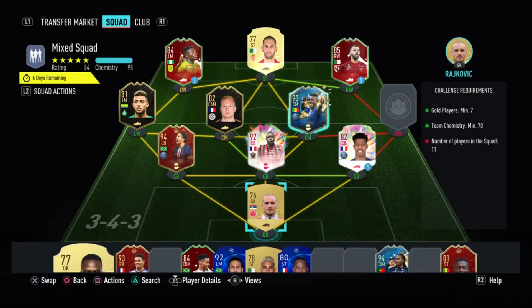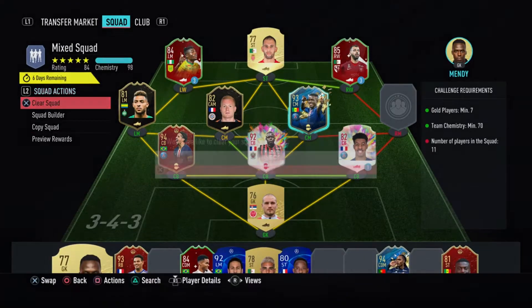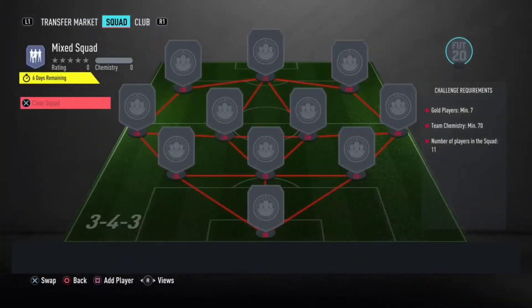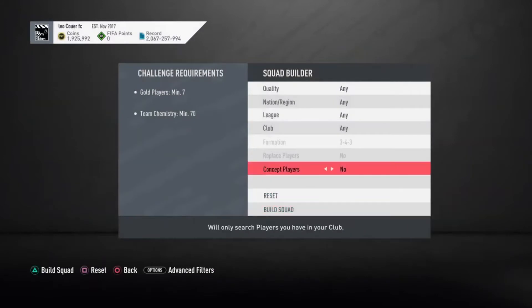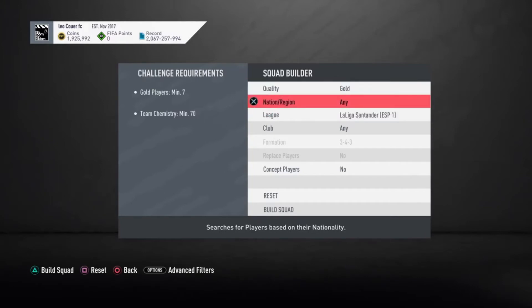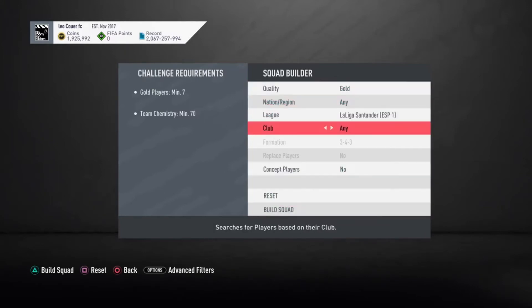I'd actually advise you guys to go for the 85-to-92 because you literally cannot lose. This is the first time I've seen an SBC from EA where you cannot lose. If you get an 85, use it toward the Dembele SBC. If it's higher, same thing. If it's a 92 or 89 and it's really good, just keep it. If not, throw it into another SBC — prime icon, whatever.